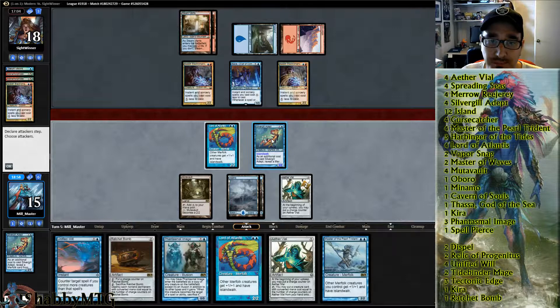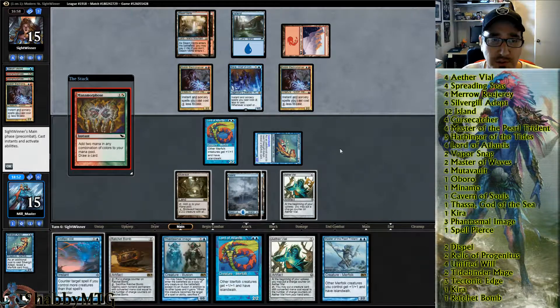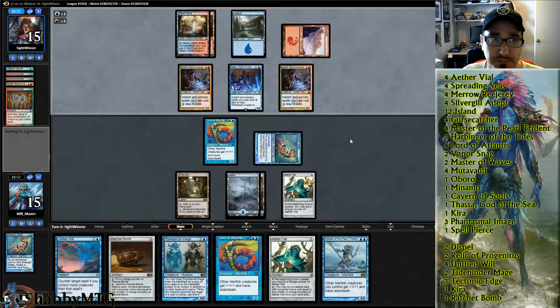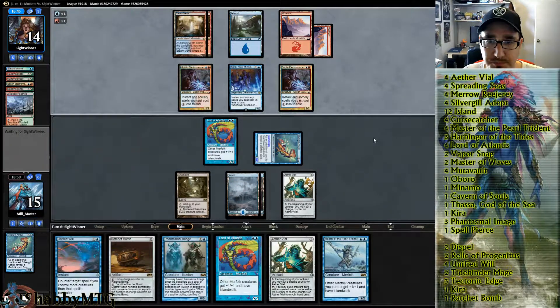We do want to hit him though. Monomania — it's fine. More land, that's good for us. What we don't want to see is Past in Flames. Another creature would be really bad too.